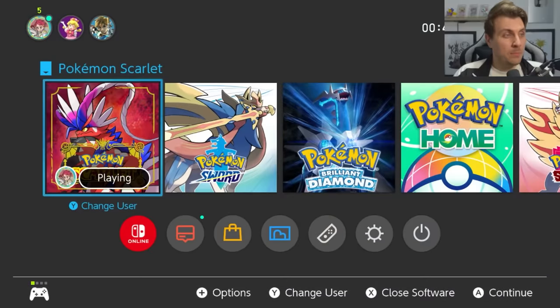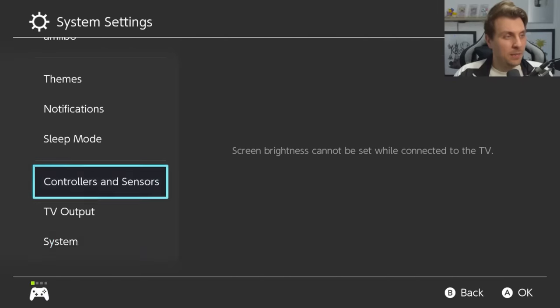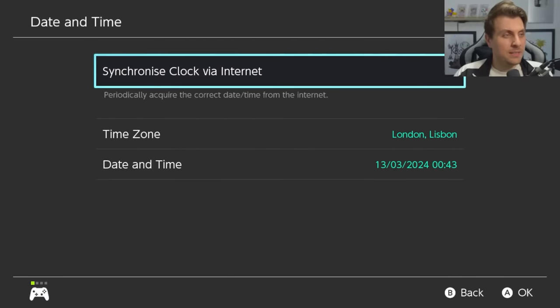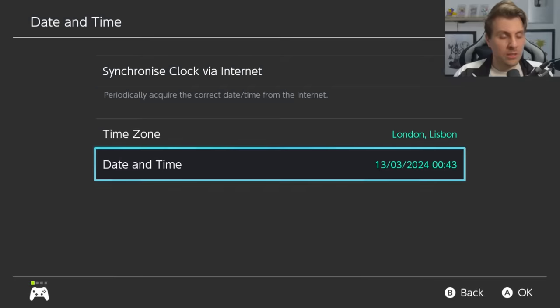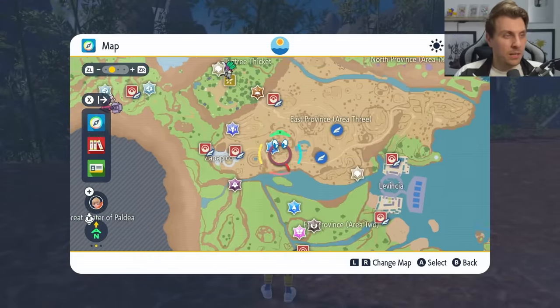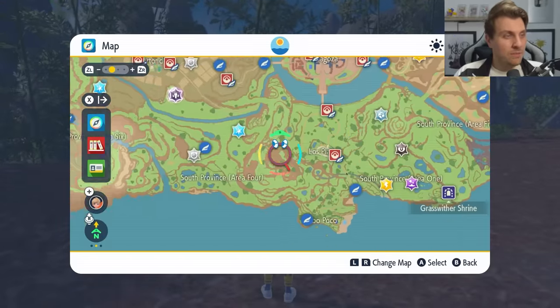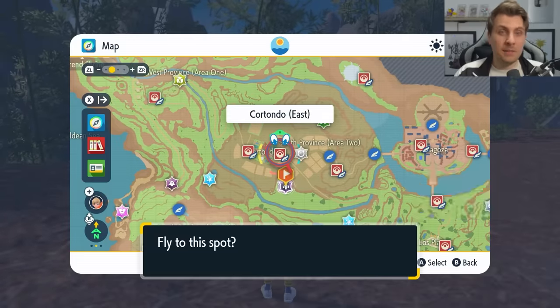If you want to respawn your dens, come in to your Home Menu, then down into System Settings, down into System, down into Date and Time. Make sure synchronize clock via the internet is off. Click into your Date and Time options and toggle through — don't change anything, just hit OK. Then come back into your Home Menu, back into your game, and you should see all the dens respawn. You can find that 7-star Terror Raid event for Charizard, head over to it, and farm away for those Herba Mysticas over the weekend.